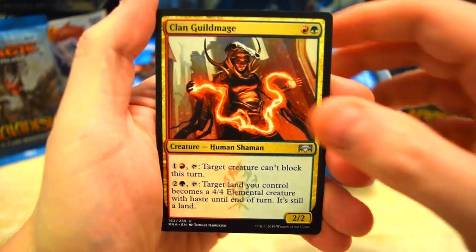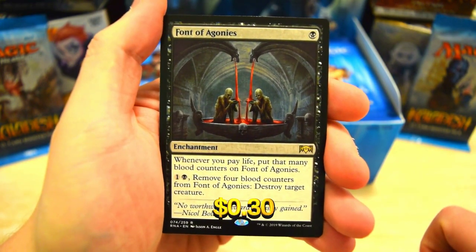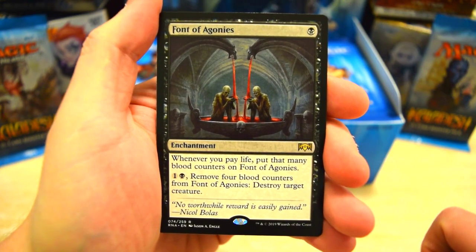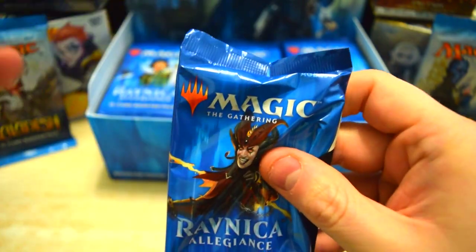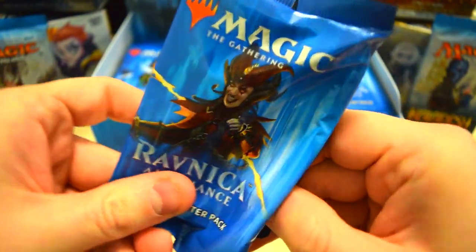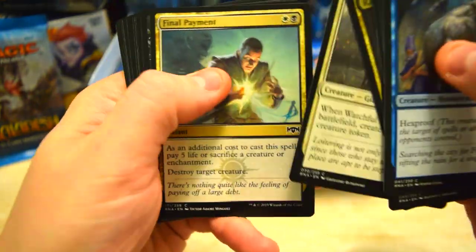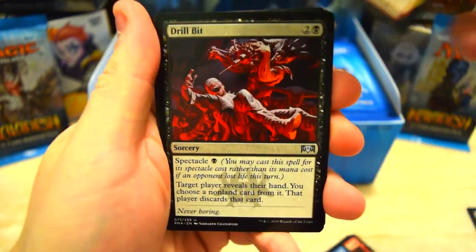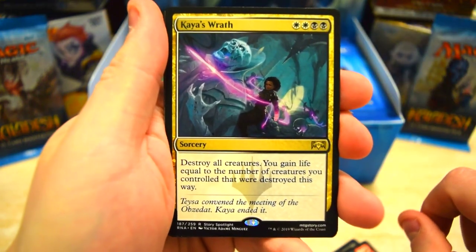Eyes Everywhere, Guild Mage, and on the end we got Fount of Agonies — an enchantment: whenever you pay life, put that many blood counters on it; remove four blood counters and destroy a target creature. We also got Screaming Shield, Mockery, Drillbit, and Kaia's Wrath.